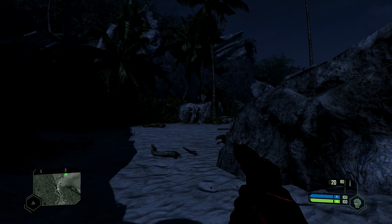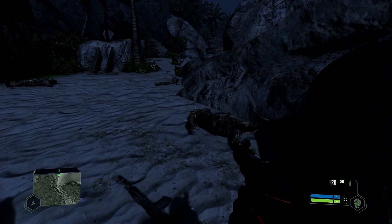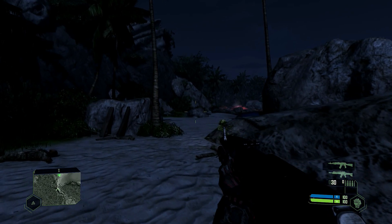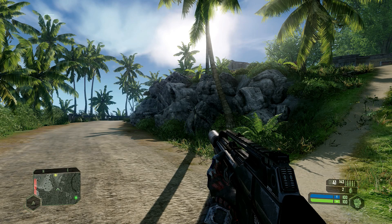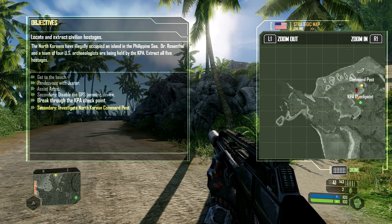What is up guys, welcome back. We're going to grab the Weapon Master trophy, so I'm going to show you the locations of the first occurrence of every weapon. The FY-71 is right there at the start of the game — that's going to be your bread and butter. With the incendiary ammo it helps a lot, so take note of the objectives and the map.